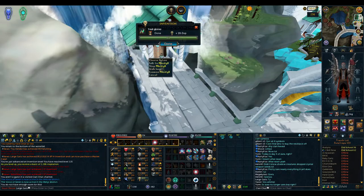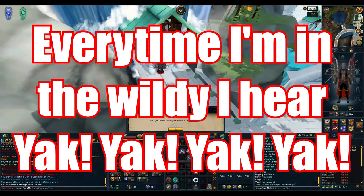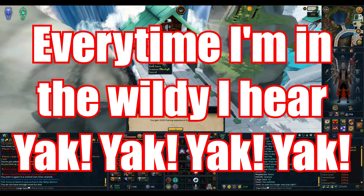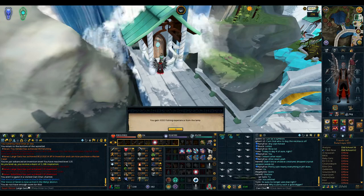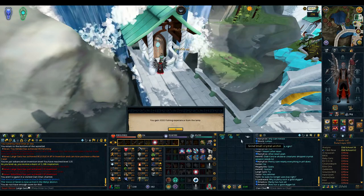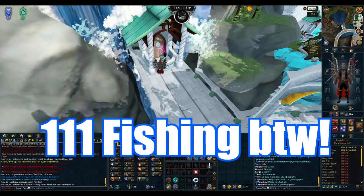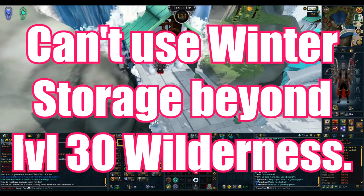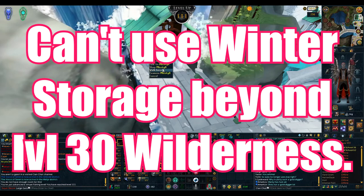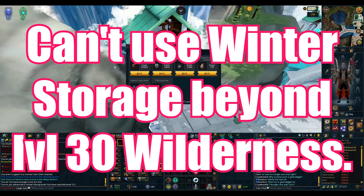Moving on, we got two new tweaks to combat. They've made some Pack Yak changes in the wilderness — you're no longer going to be able to use the Winter Storage scroll if you're beyond level 30 wilderness, to prevent people from avoiding losing their stuff in a PK fight by banking it off before they die.